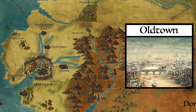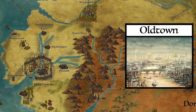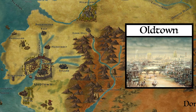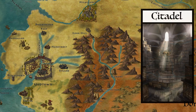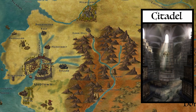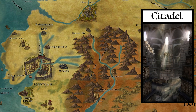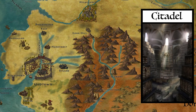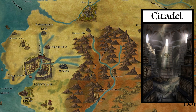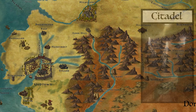Like any city, Oldtown still has its more unsavoury aspects. Rat pits and brothels are located in the Undercity, hidden away the best they can be. The Citadel is located upriver on both sides of the Honeywine, where boys and men gather from all over Westeros to learn, study and forge a Maester's chain. The Citadel is considered the greatest seat of learning and knowledge in the known world, and has been since before the Targaryen conquest and doom of Illyria.